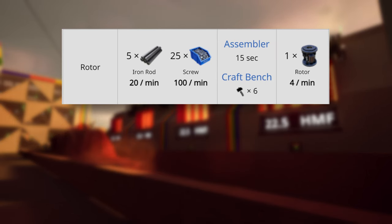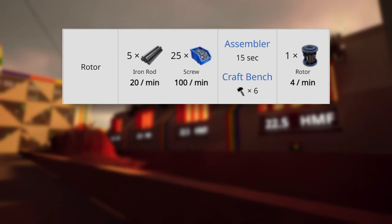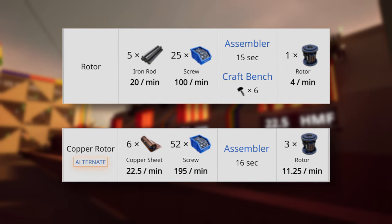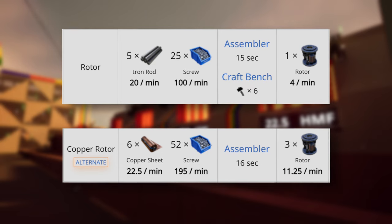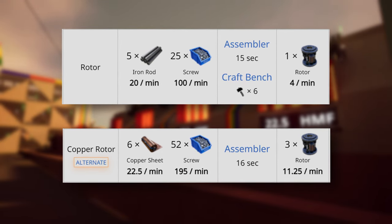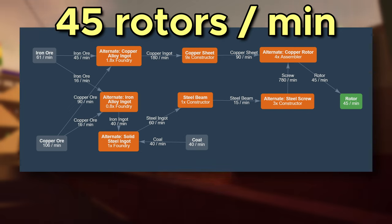The standard recipe for rotors is somewhat useless when you want to condense such a factory into a singular blueprint. At the same time, the copper rotor recipe is just an incredible recipe with an output of 11.25 rotors per minute. So with only 4 assemblers, you can easily cover 45 rotors per minute. But there is a catch — this recipe requires quite a lot of screws, and we all know how bad the standard screw recipe and standard screw production chain is.